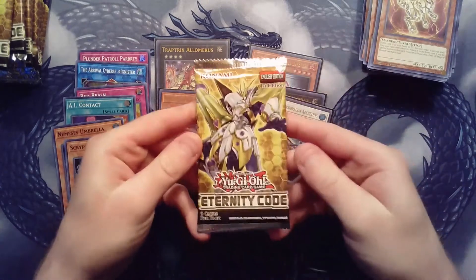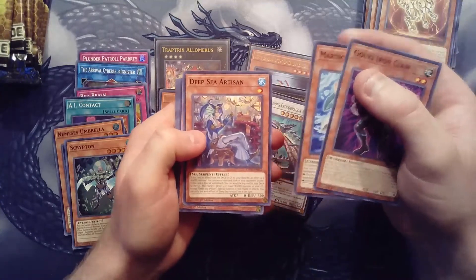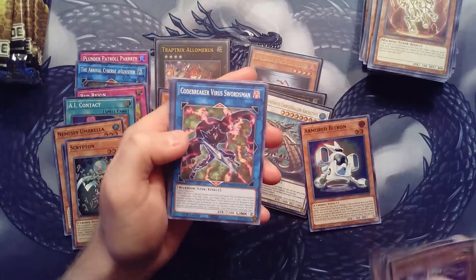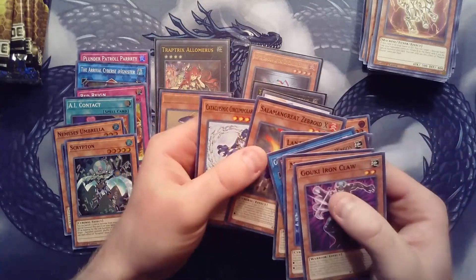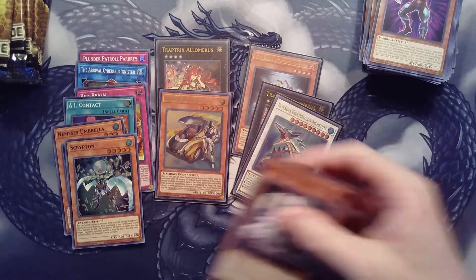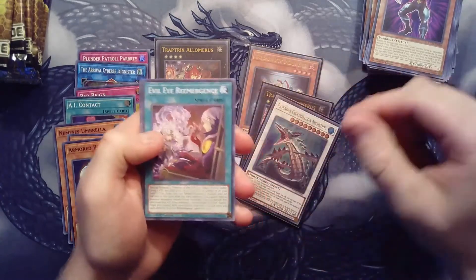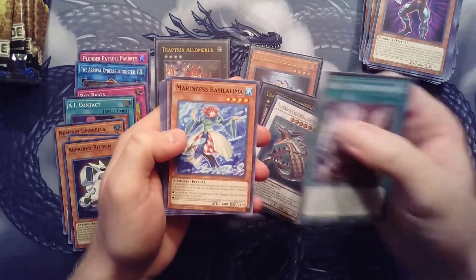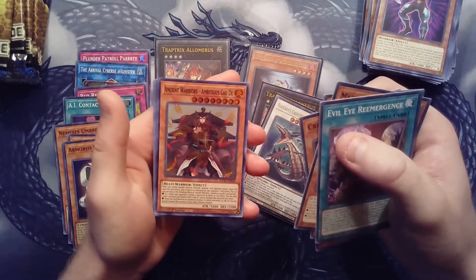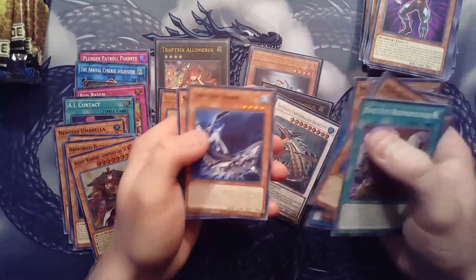All right, back to the packs - cracking these open. We have Iron Claw, Deep Sea Arsonist, Super Heavy Samurai Wagon, and then an Armored Bitron super. Virus Swordsman, Lantern Shark, Zebra Roid, and the Cataclysmic card. We're only sleeving ultras, and if we get a starlight or a secret rare that'll be sweet. Evil Eye Remembrance, Ancient Warrior, Crimson Resonator, Ancient Warrior Abnicious, CEO, Magical Hound, Codebreaker Virus, Lantern Shark, and Zebra Roid.